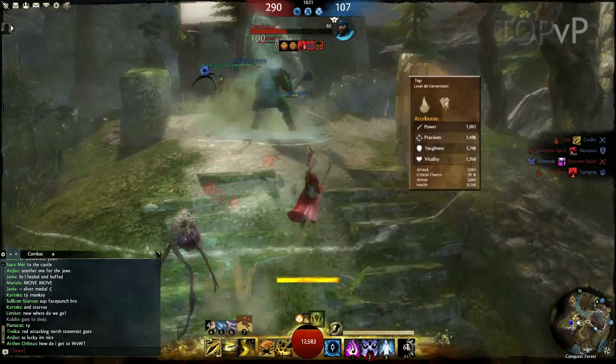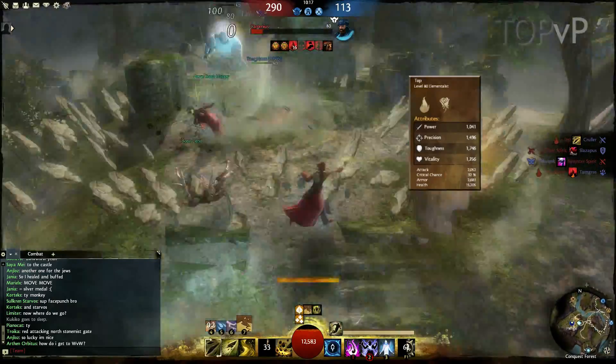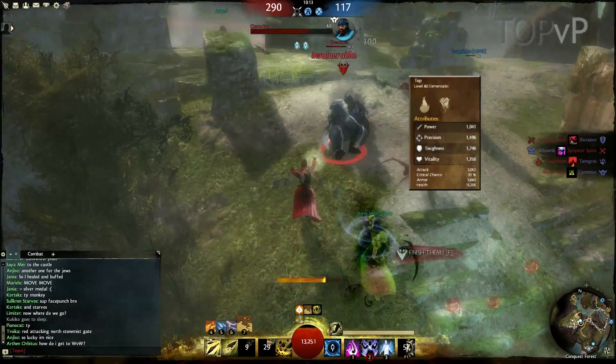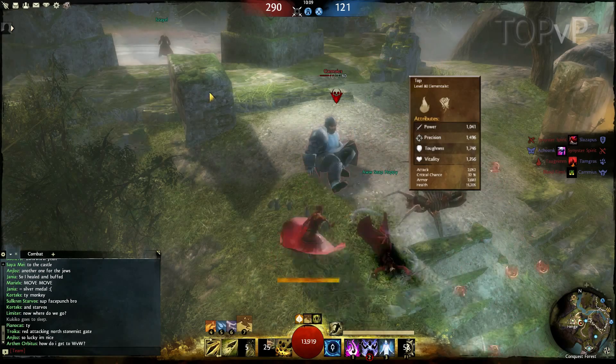I focus my stats on Condition Damage with some precision to keep the crit rate for extra proc bleeds. I also looked for what I felt was enough vitality and toughness for myself so that I could be very durable without losing too much of my offensive capability.